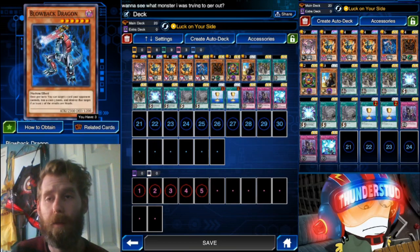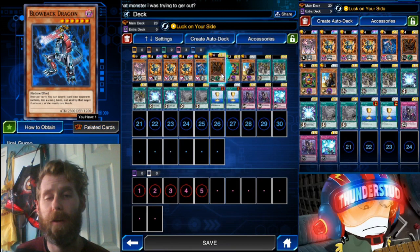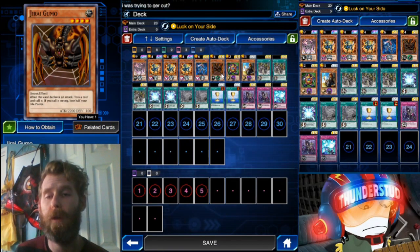Blowback Dragon is a one-tribute monster — same thing as Barrel Dragon except he can target any card. And Dragumo is also great: whenever you declare an attack you have to guess a coin flip. If you guess wrong you lose half your life points, so that's useful for getting your life points down. He's a 2200 beater so he's pretty useful.